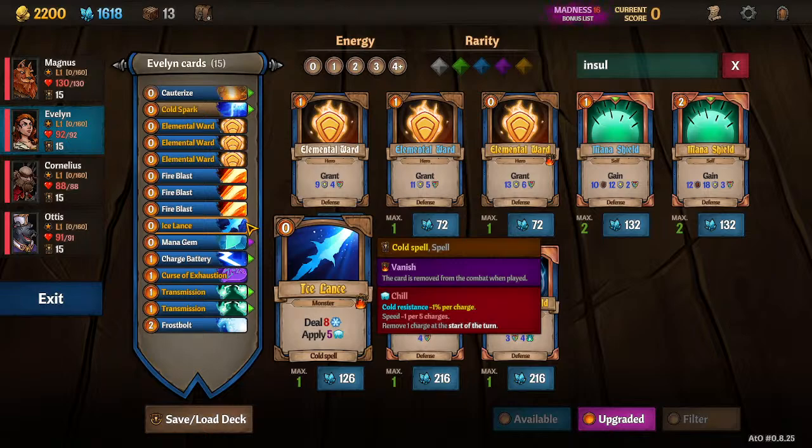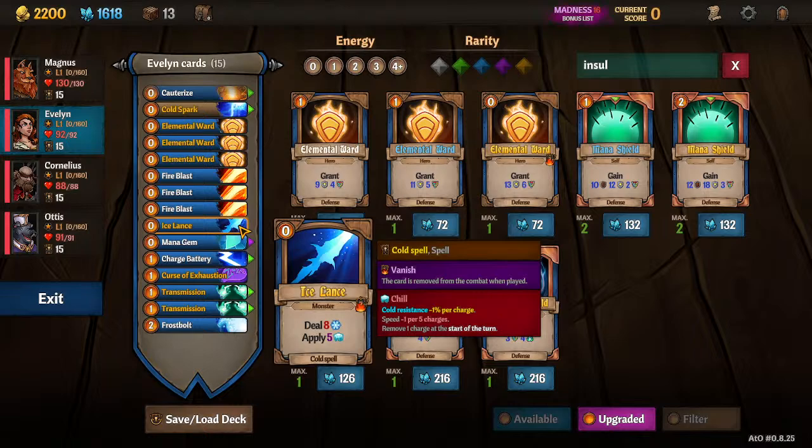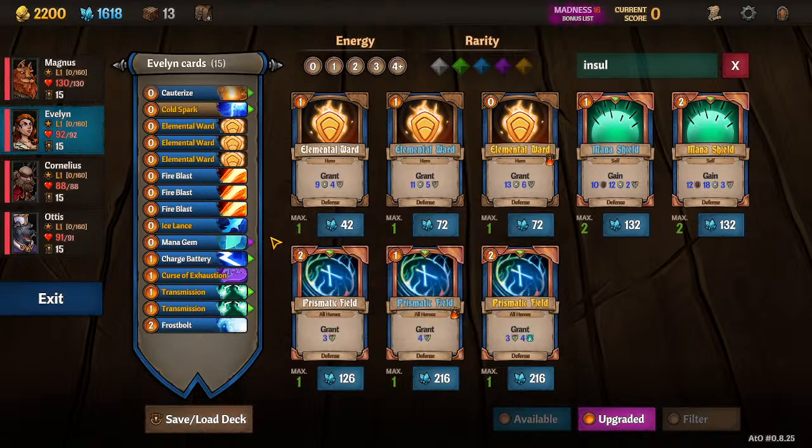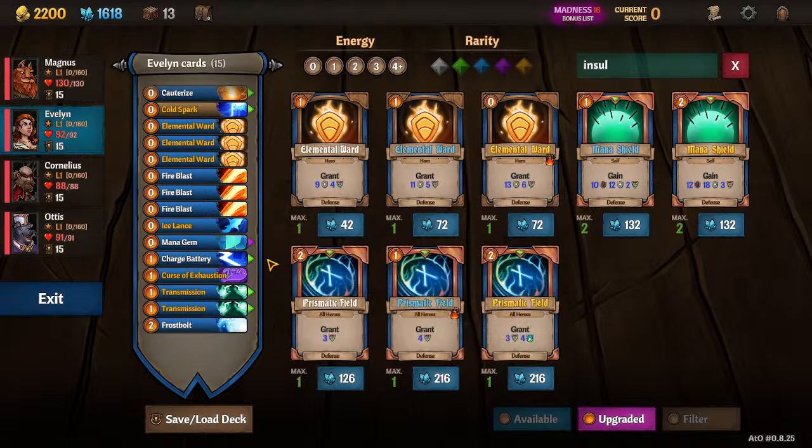The damage doesn't look that bad — it's really not that bad, especially since in the Hatch and in the Fire Biome, Frost Damage will get you a very long way. We'll keep the Mana Gem. It's very good. I don't normally like straight Energy cards that don't replace themselves card-wise, but Evelyn has a way around that later that makes the Mana Gem worth it.